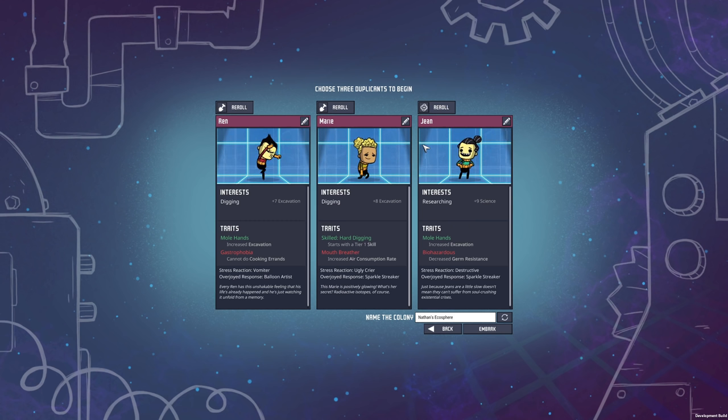Ren, Marie, and Jean are going to be my starting duplicants. I decided to go with two Diggers and one Researcher. In the beginning we'll have to do an awful lot of digging, so I want this completed as quickly as possible, and the research shouldn't take too long. Ren is going to be even better because he starts with Mole Hands plus another three Excavation. Marie has the Hard Digging skill, and Jean also has the Mole Hands trait — whenever she's got nothing to do she'll also focus on building and digging. We'll talk more about traits and roles in the future.